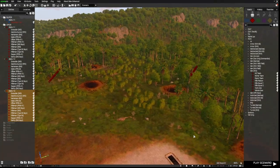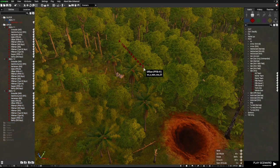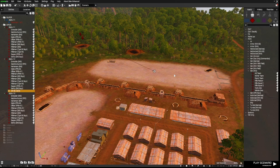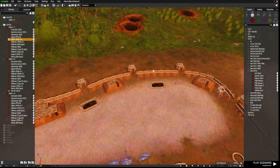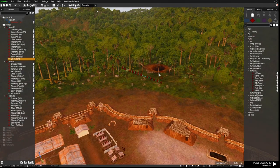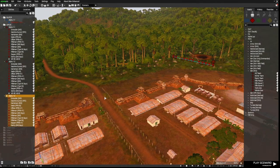Now I'm going to give them all waypoints. For this group I'll click on the group leader and give him a waypoint to move to this area. These guys will have a waypoint to move to this sandbag wall, and these guys will move over to this road. These are the ones set to careless — they don't really care what's going on.